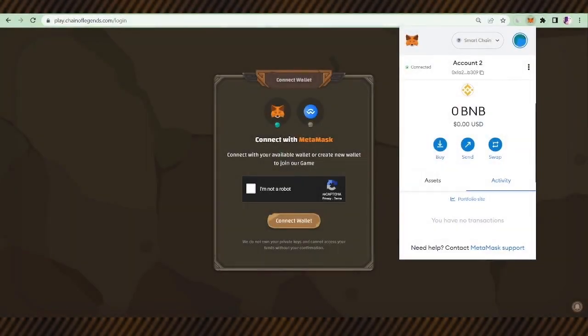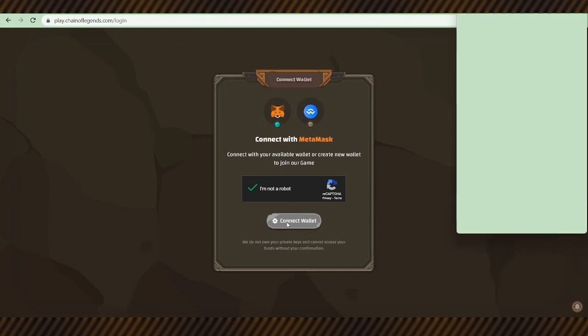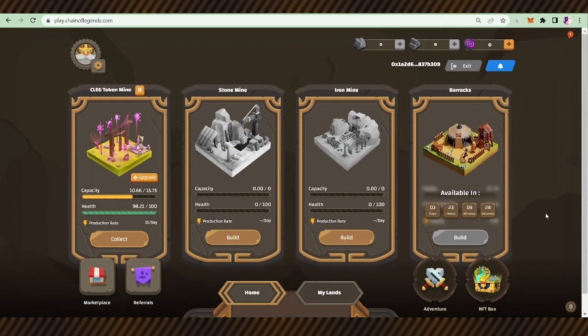Here we are to play Chain of Legends, the medieval crypto game. The first step is connecting a MetaMask wallet to the game. We sign in and it is connected — everything is ready to start.